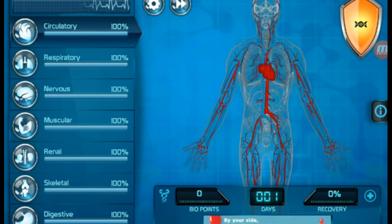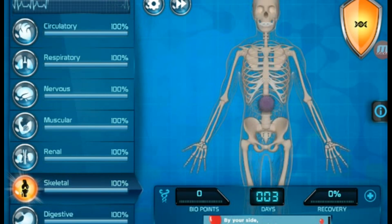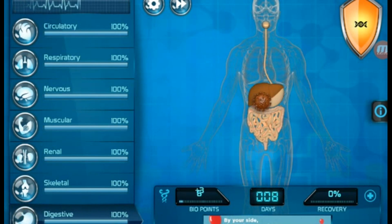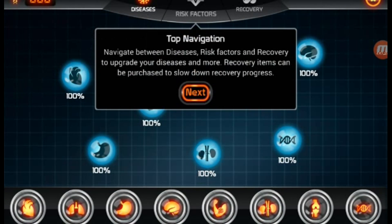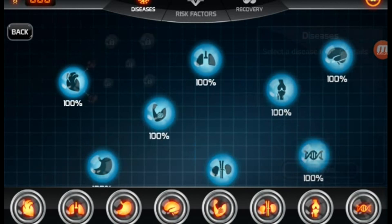Now over here on the left-hand side, you've got all your different systems that you can infect: skeletal, digestive, renal, muscular, nervous, respiratory, and circulatory. What you really have to do is you get these bio points and you can use these bio points to actually infect different parts of the body, like different systems of the body and such.